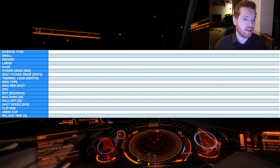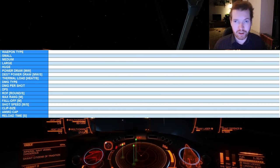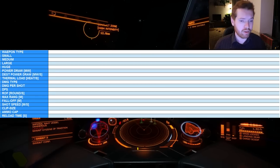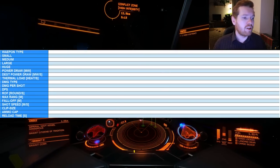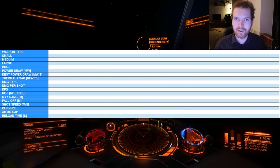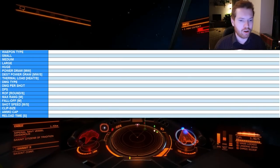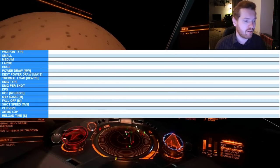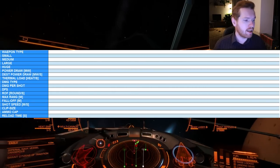The thermal load is the amount of heat that this weapon will generate each second. The damage type is the type of damage the weapon puts out, and it comes in thermal, kinetic, and explosive. Then we have the damage per shot or damage per second — that depends on the weapon, and we'll see which makes more sense as we go through them. The DPS, damage per second, should be fairly self-explanatory. Rate of fire is rounds per second where that makes sense.